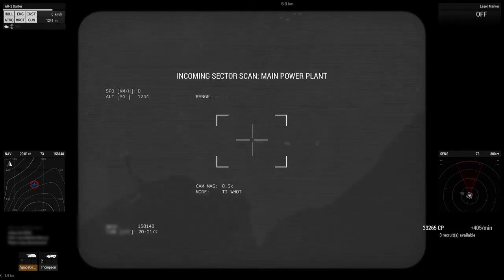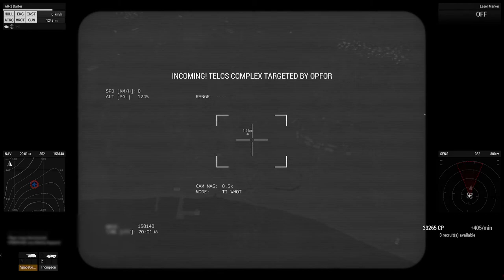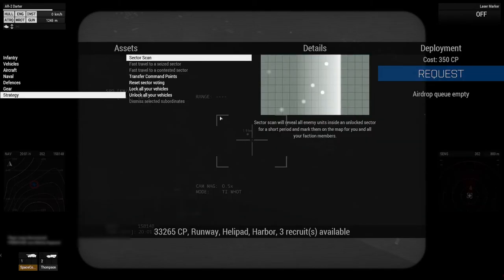You'll notice it'll get to a point where they wise up and stop dropping stuff, and it gets kind of boring - you won't have any targets. Now is where you start hunting soft targets.